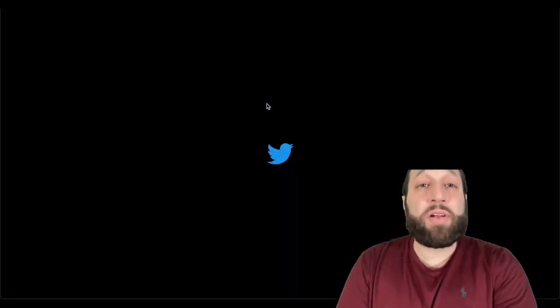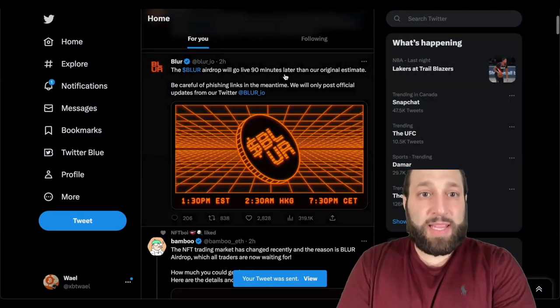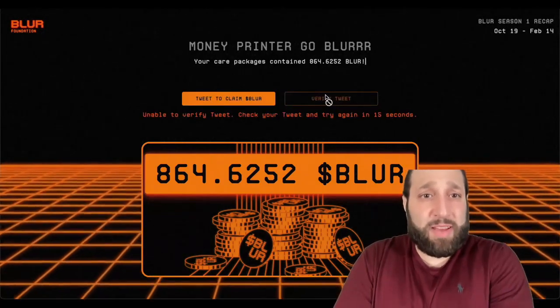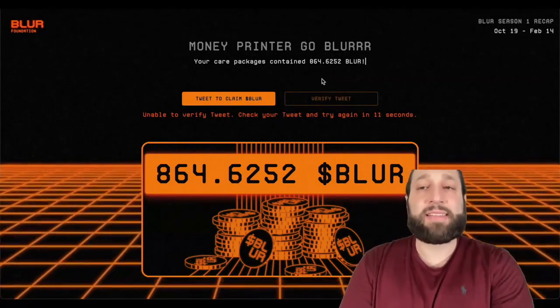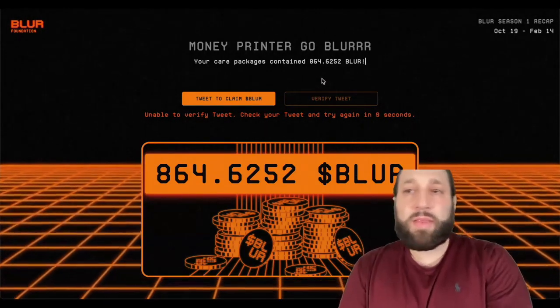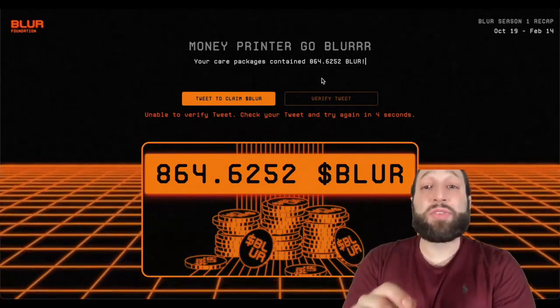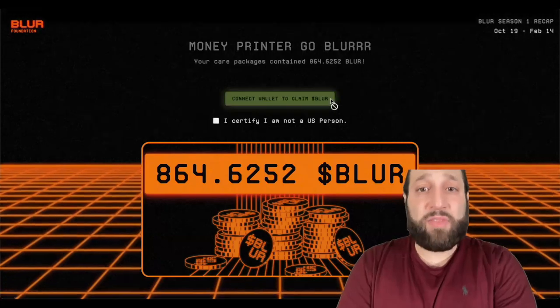So I need to tweet to claim Blur — that's honestly very stupid since I have multiple accounts. I may end up unable to verify the tweet. It says 'check your tweet and try again in 13 seconds.' So you need to tweet to claim your Blur. I'm going to have to tweet a few times — verify tweet, connect wallet, and claim Blur.